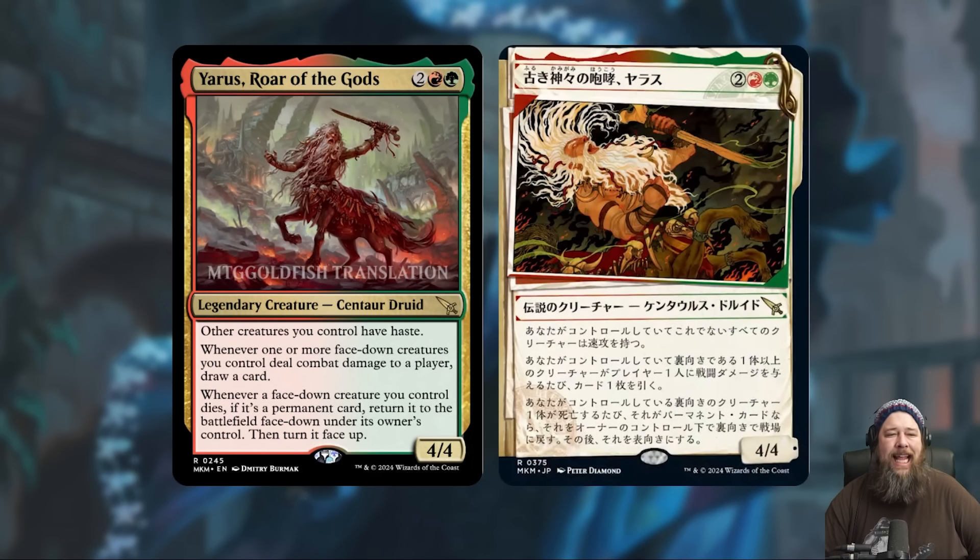We also got Yarus, Roar of the Gods, and this card is kind of wild. Four mana, a 4/4 legendary Gruul Druid. It says other creatures you control have haste. Whenever one or more face-down creatures you control deal combat damage to a player, draw a card. And whenever a face-down creature you control dies, if it's a permanent, return it to the battlefield face-down under its owner's control, then flip it face-up. So this card has a lot going on. I think it's designed mostly to be a morph slash cloak slash disguise commander — a face-down commander.